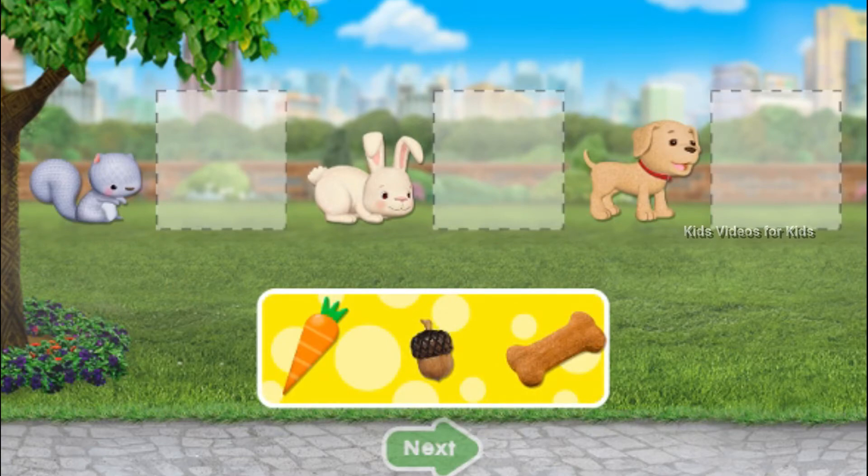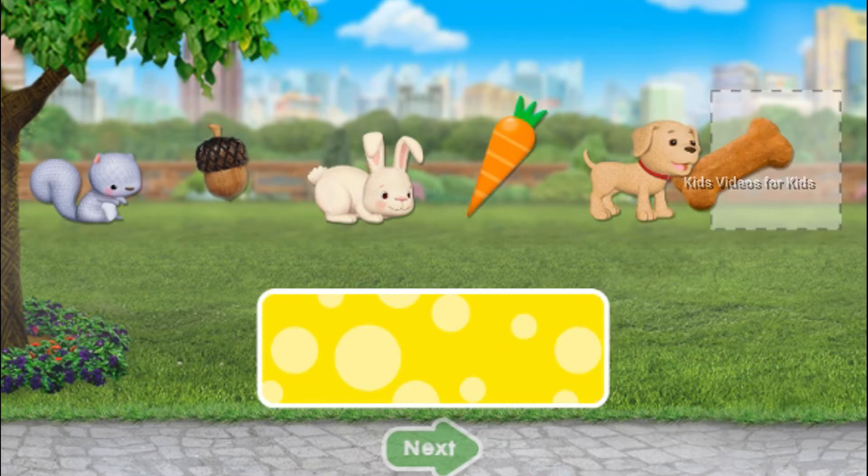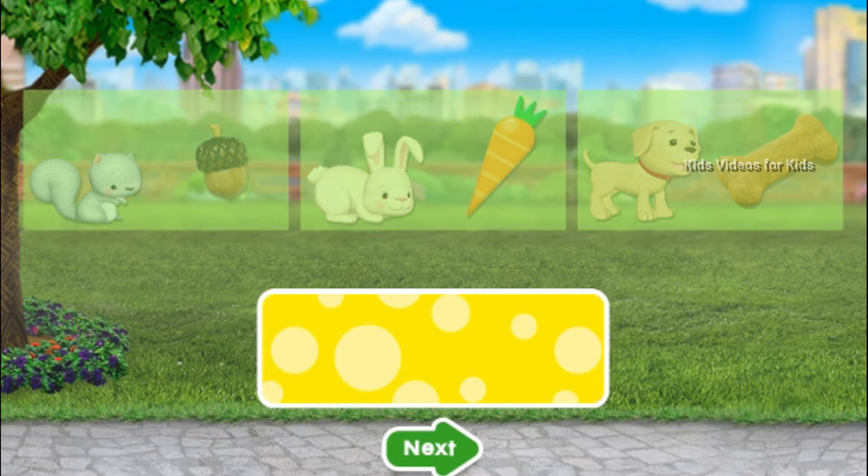Now let's feed each animal their favorite snack. Drag the food beside them. Then tap the green arrow. Awesome! You did it!